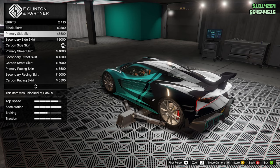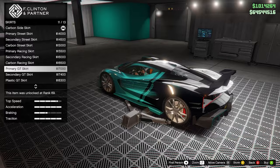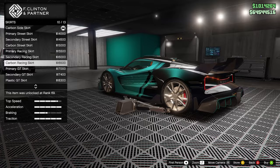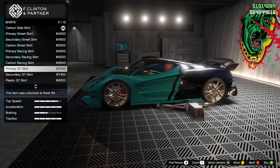Let's see what side skirt options we have. There are definitely some better ones here. I kind of prefer these — do we do it in carbon? Okay, it is in carbon — the splitter. But in the picture I said I wanted to match, they have this one. So we'll do this. Spoiler — as much as I like the stock spoiler, I want to go all out.